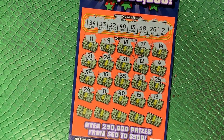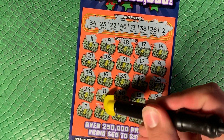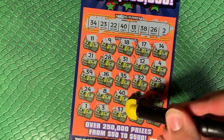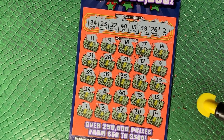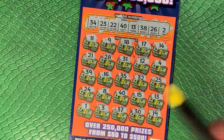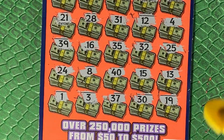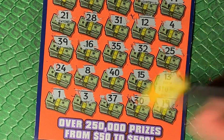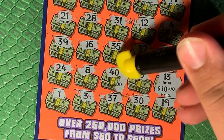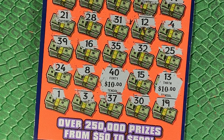And a 13 — that's two winners! Might just be $10 under each. Okay, so just those two matches: we got the 40 and the 13. Under our 13 we got $10, and then under the 40 is another $10. $20 bucks — break even — but hey, beats a loss any day of the week any way you slice it.